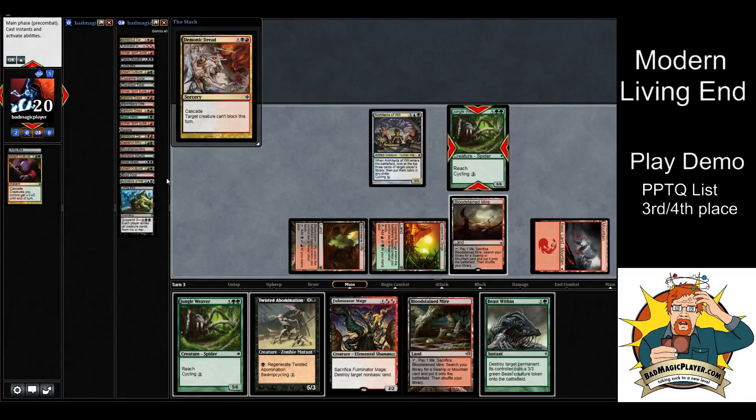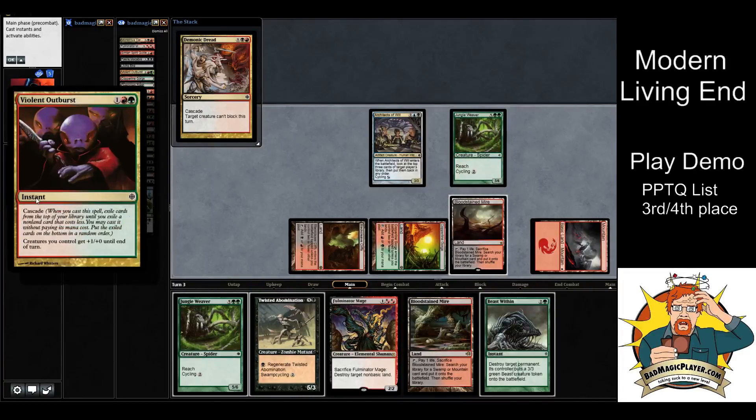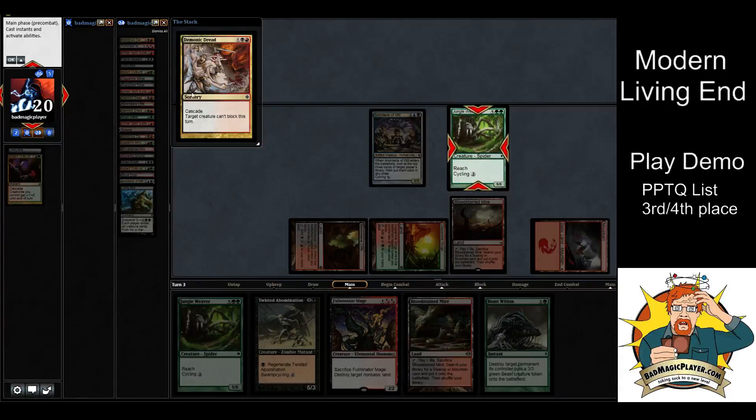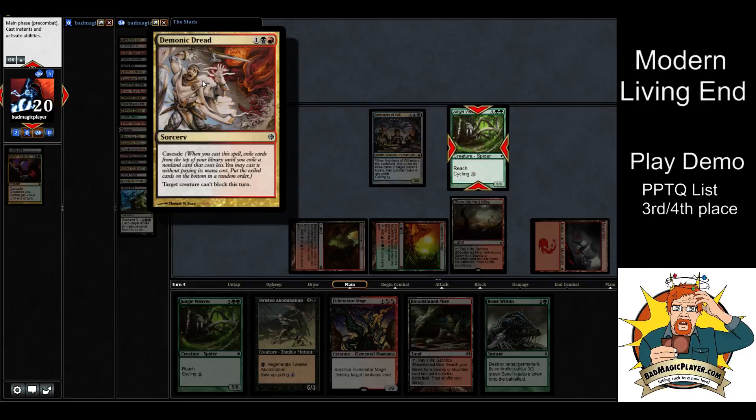In paper you'd say 'I choose not to cast Living End' — all the revealed cards and Living End get shuffled to the bottom of the library, so Living End is still in your deck for the next Demonic Dread or Violent Outburst. Remember there are only three Living Ends in this deck, so if you draw all three you'll cascade through your entire deck and find nothing. You won't lose the game for that — you only lose if you draw your entire deck.